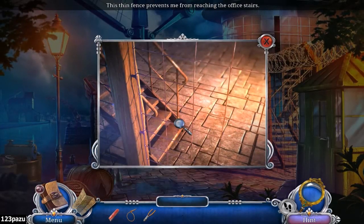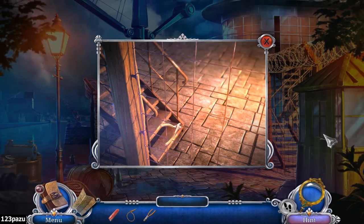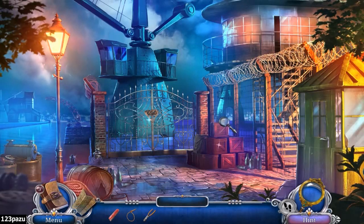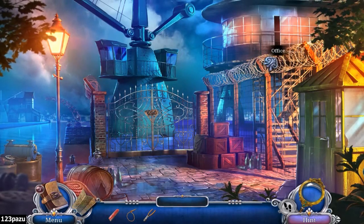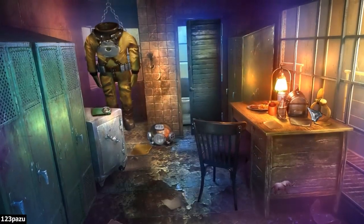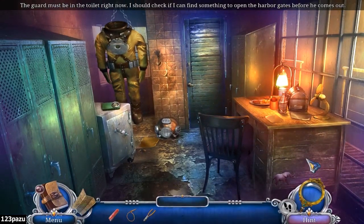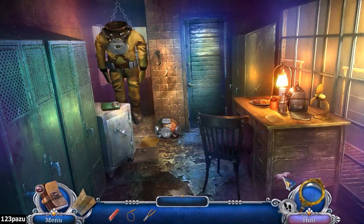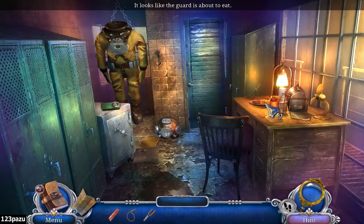This fence prevents me from reaching the office stairs, but it's easily displaced. So nothing inside the guardhouse? The barbed wire fence is pretty useless, isn't it? There's someone inside - the guard must be in the toilet right now. I should check if I can find something to open the harbor gates before he comes out. I'm not staying long - should be quick. Sounds like he is throwing up. Maybe he's poisoned! Poisoned dinner.